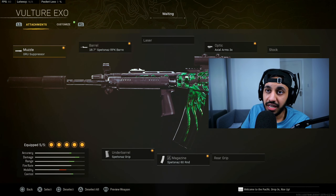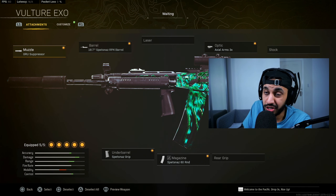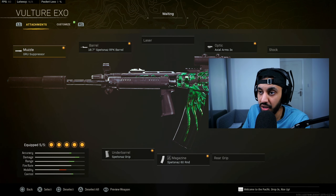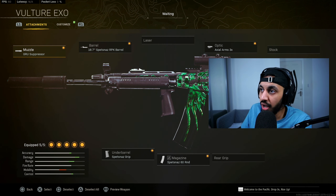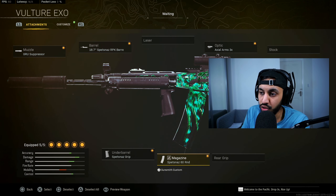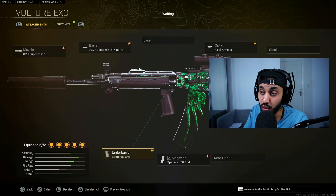Last but not least we have the Fara 83. It's been pretty good since the start of season 2 and most people were sleeping on it in the beginning. It's super low recoil, has had a consistent TTK for quite some time, and now it's actually one of the fastest killing assault rifles in the game. Since you're going to be landing every single shot anyway, it's definitely a no-brainer and this is going to be the easy meta for most people. The build is: GRU Suppressor, Spetsnaz RPK Barrel, Axial 3x optic, 60 round mags, and the Spetsnaz Grip. That is the number one best gun for long range inside Warzone at the moment.